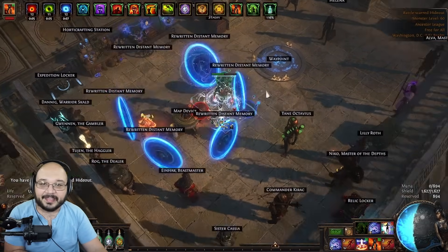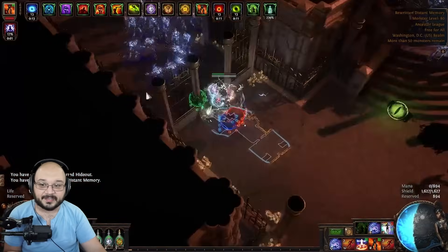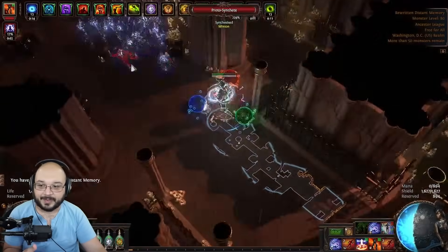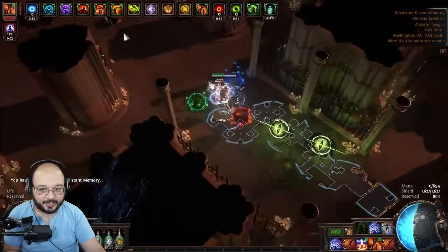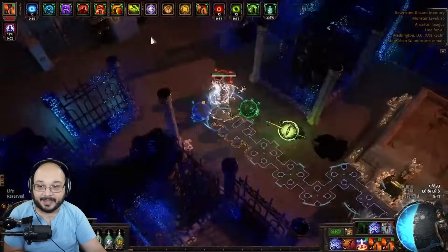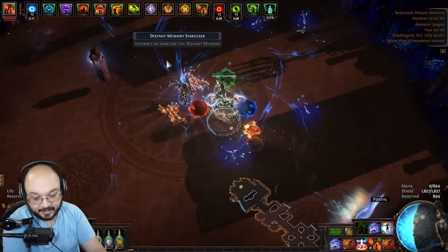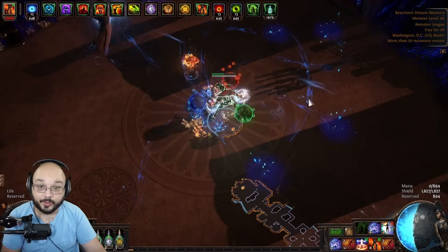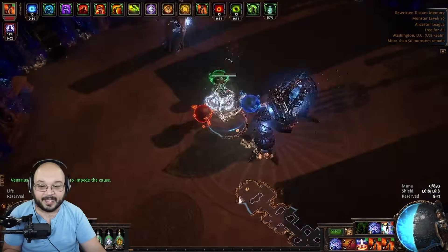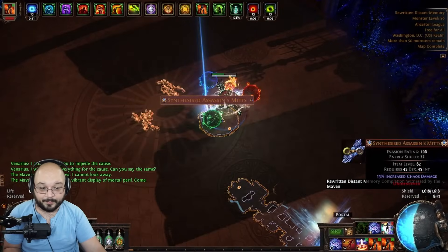Back in the day, these maps used to drop synth items, which was a major way for players to farm synthesized items. Players would do Cortex or Uber Cortex, full clear the map, and all the drops would be synthesized. Since then, GGG has removed those nodes — we hope they bring them back. Right now, the only way people have been doing synth map farming is by Uber Cortex, which is a great way to get triple synth items and the only way to get item level 86 items unless you make them yourselves.